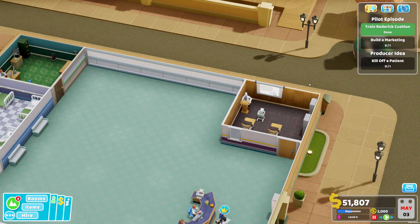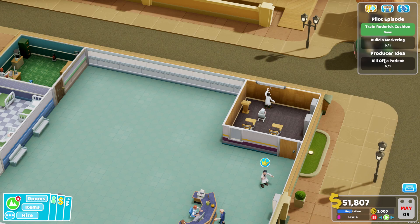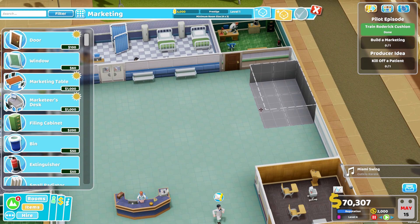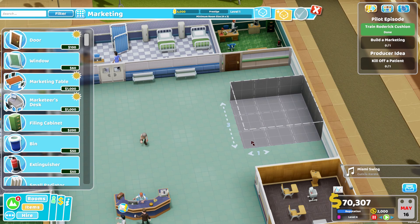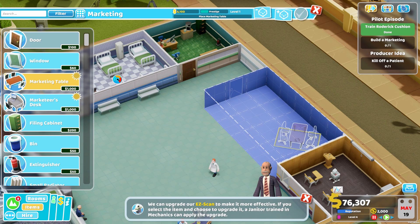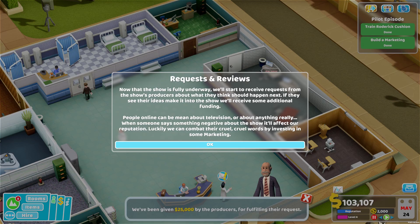We still need to build a marketing room, and somehow our producer had an idea to kill off a patient - not sure if that's a good idea. I'm going to build a marketing room right here - it needs to be 4x4, I'll make it a little bigger with the door on one side, then a marketer's desk, two of them, a filing cabinet, a bin, all the good stuff. Apparently we killed off a patient and we've been given 25,000 by the producer for fulfilling their request.